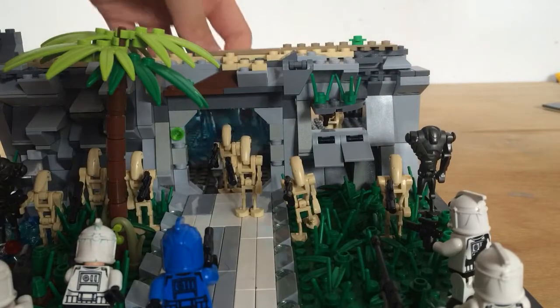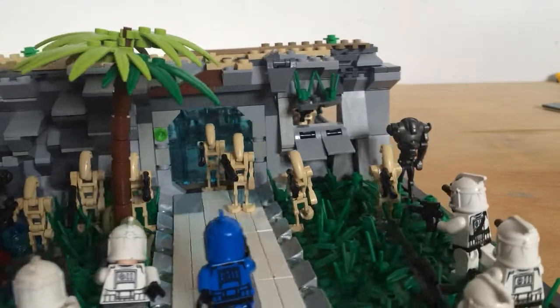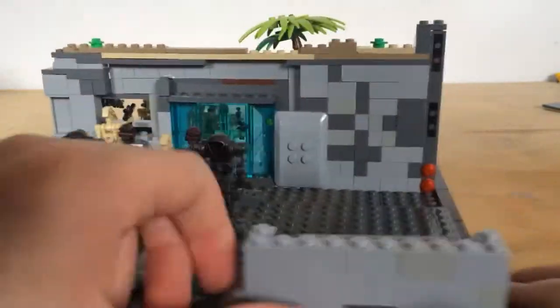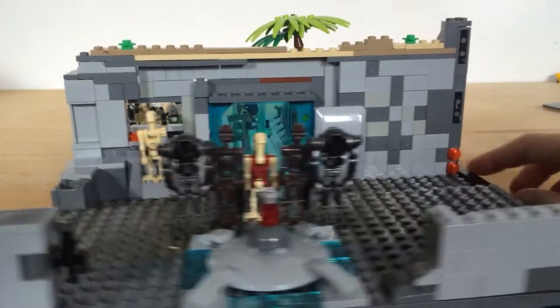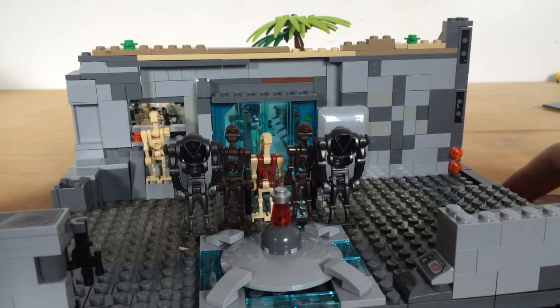Then we have this door which is really cool — these four blue bars. We have this really nice border going all the way around the MOC. If we turn the MOC around, you can see the back: a detailed panelling alarm system, and just where the droid is shooting out.